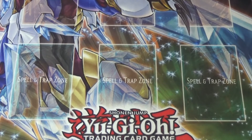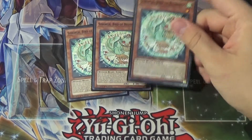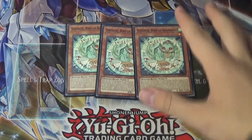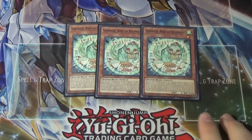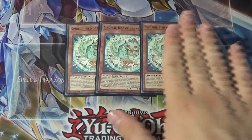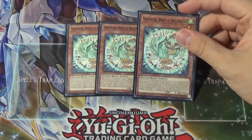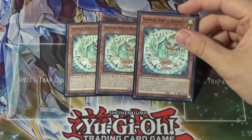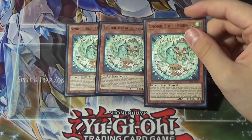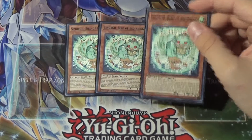Now we're going to move into the little birds, such as Simorgh Bird of Beginning. This is the little guy, and I believe this one gives you the extra normal summon. All the little Simorgs have the effect of: if you control no back row, you can special summon them from the graveyard, but in defense mode — banish them when they leave the field. And they also have an additional effect, which is their main effect. His effect is: when this card is normal summoned, you can activate this effect — during your main phase, you can normal summon one Simorgh monster in addition to your normal summon or set. You can only gain this effect once per turn. And it also locks you into Winged Beast monsters.